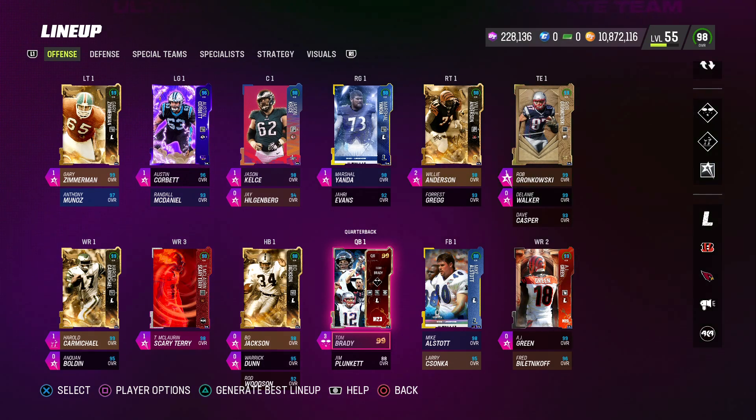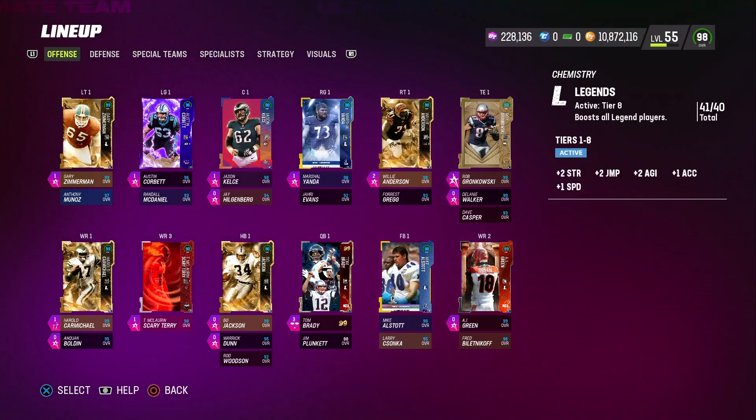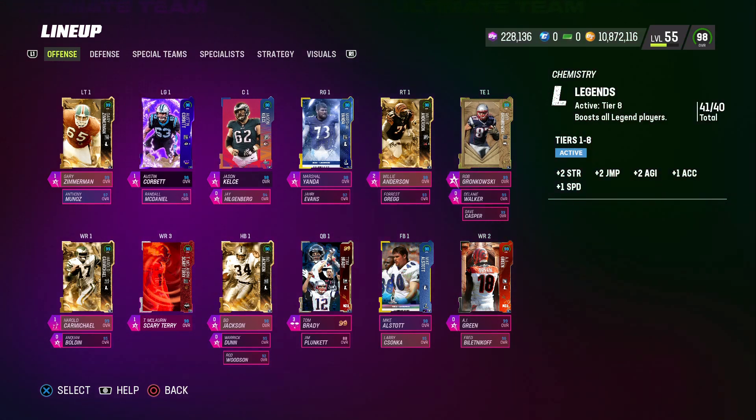As you can see, this is a God Squad of God Squads — a Legends 41 out of 40 theme team. We have quite a few players getting plus 2 to Strength, Jumping, and Agility, and plus 1 to Acceleration and Speed. We do have a couple of fillers on the offense — three fillers: Austin Corbett, Jason Kelsey, and Scary Terry McLaurin as non-Legends players.